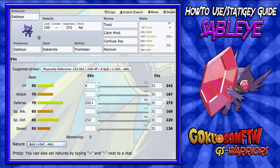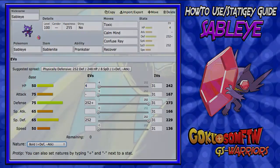Anyways, I hope you guys enjoyed this video. This was a short how-to-use strategy guide — I hope you guys enjoyed it. If you want me to do more in the future, tell me in the comment section down below. You can tell me which Pokemon to do next. Hope you guys enjoyed this video — if you did, drop a like.